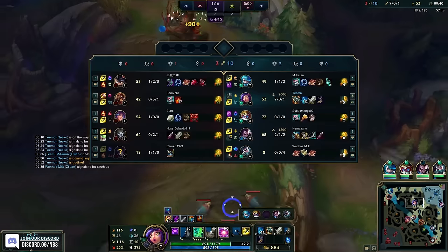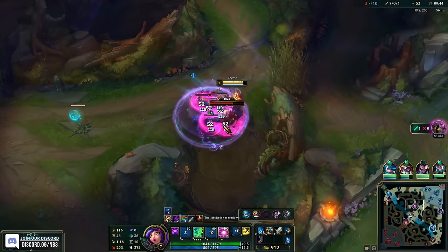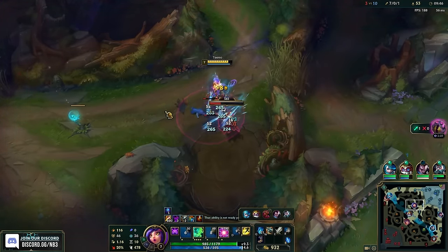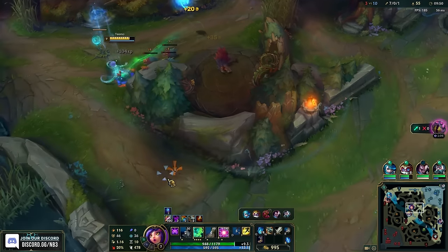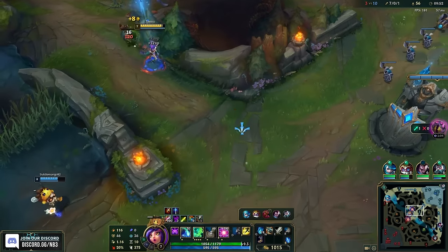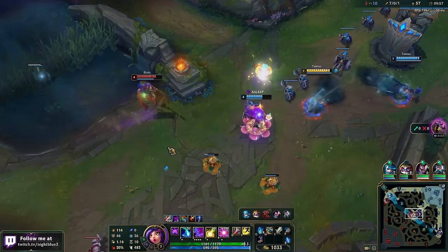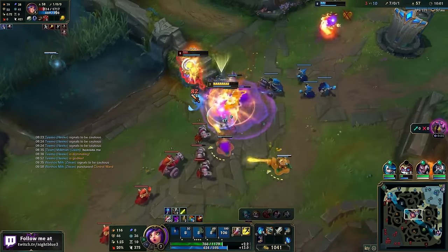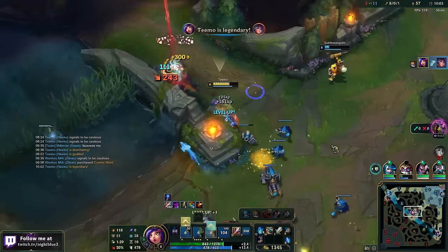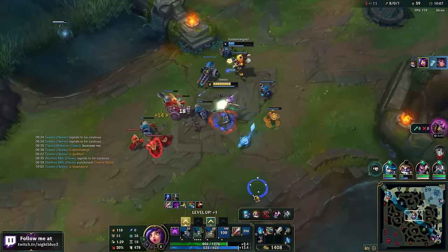Let me get rid of that. I want to be a little raptor — I got it, nice! Let's go kill their... here we go. Oh ho ho, that burst damage! Nice.